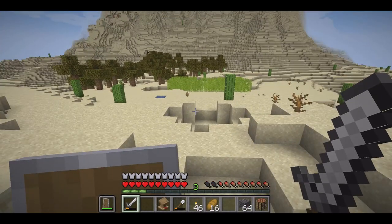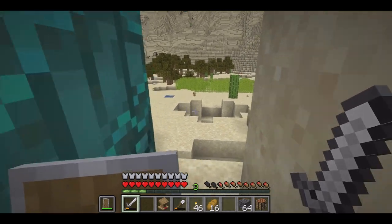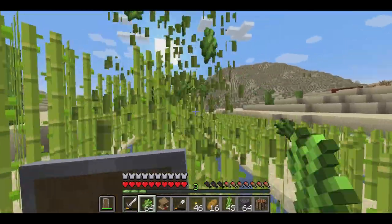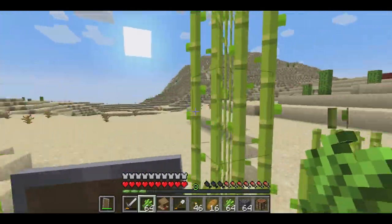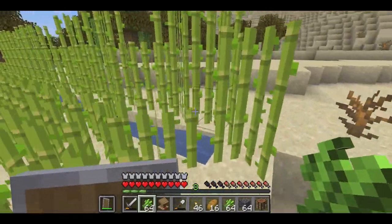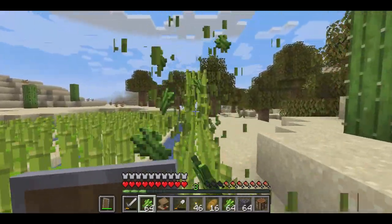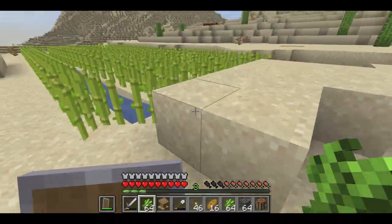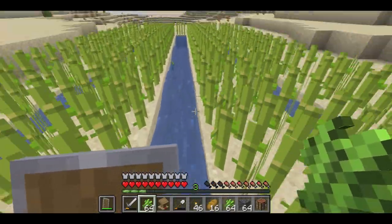As you can see, the tree farm and sugarcane farm are doing great. I'm probably going to work on expanding those as my next task. I don't really understand — I thought that trees made paper, but in Minecraft, sugarcane makes paper. So is it edible paper? Just a random thought of the day.